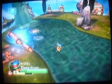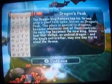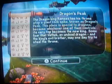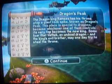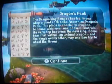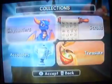I found the story scroll. After you do the first flight with your dragon buddy and go here across the water, you'll be able to come up to the story scroll. It says: 'The Dragon King Ramses has his throne atop a giant rock spike known as Dragon's Peak. This place is special to dragons because whichever one controls its very top becomes the new king. Some fear that Vathak, an undead dragon and the king's evil brother, may one day try to steal the throne.' And that's what happened.